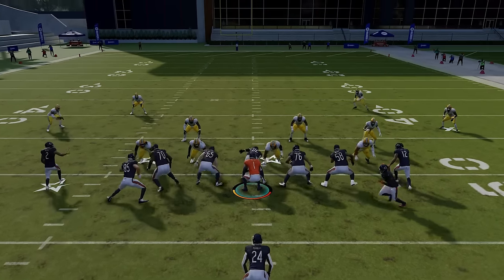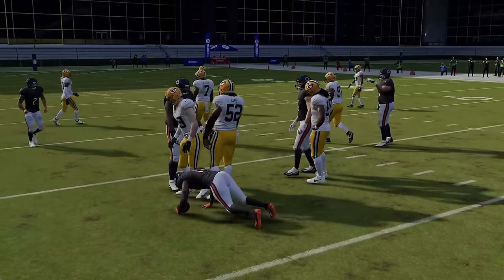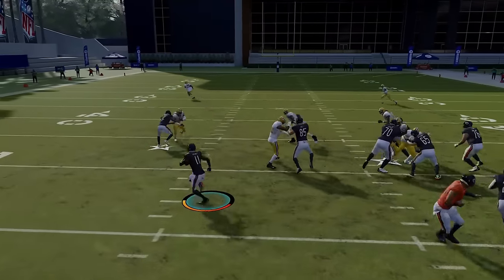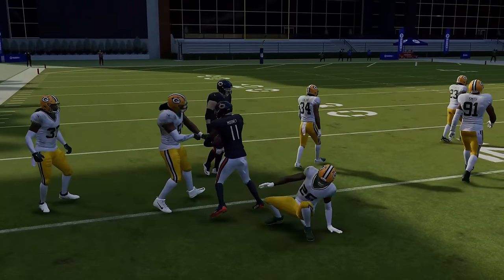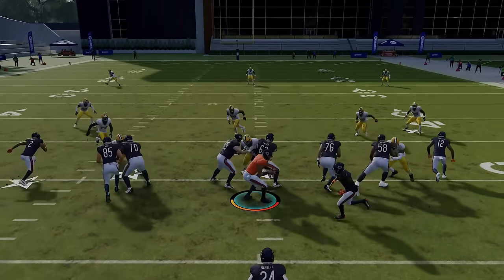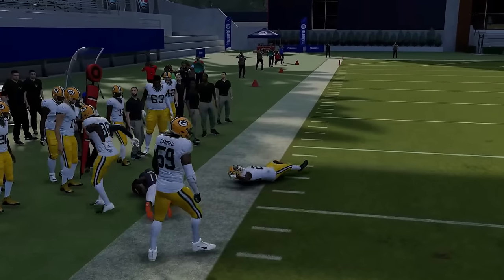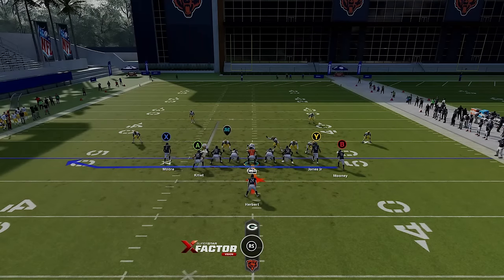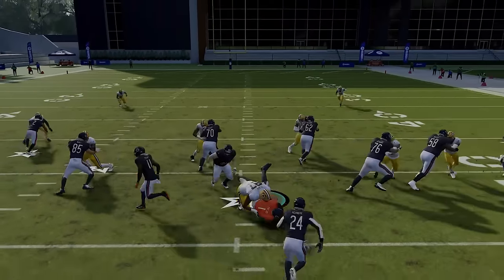If your opponent is running a lot of man zero or man blitzes in general, the better play is the jet sweep. This is kind of like a read option play — I'm reading the edge. If the edge gets outside, I'm not going to risk it; I'll take it off short. But if the edge gets sucked in, I'm just going to run around. Make sure you have one of your fastest guys there — Mooney's like a 93 speed. This play is best against man coverages, cover three, and cover four, because cornerbacks drop back and take themselves out of run support.